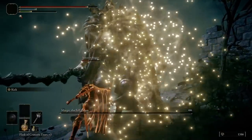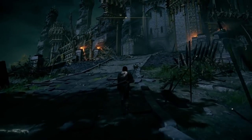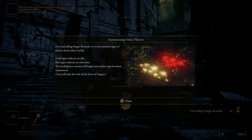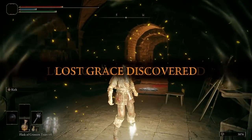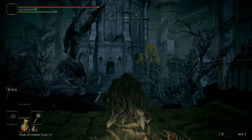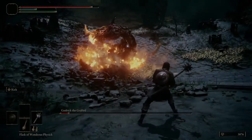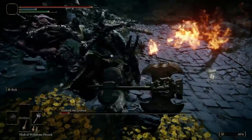Once he's been defeated, proceed into Stormveil Castle by using the main gate to make your way towards Godrick. On your way you can find a Furlcalling Finger Remedy and a golden seed just before the boss room. At this point you can use the Furlcalling Finger Remedy if you want to try to summon a player to assist you; if not, just go right through the fog. With this amount of HP and flasks at this level, it should make for a very forgiving fight, but if it takes a few tries, that's no big deal of course.